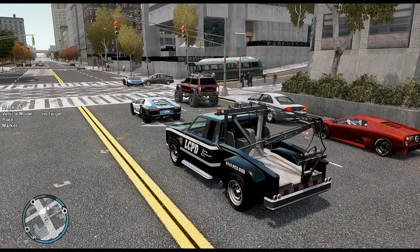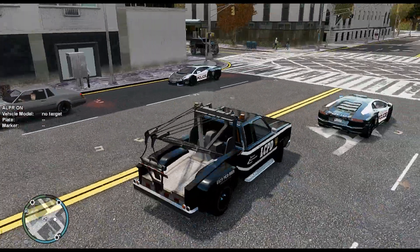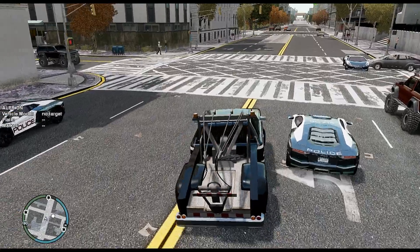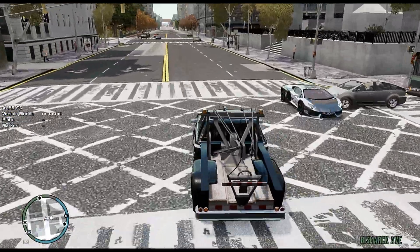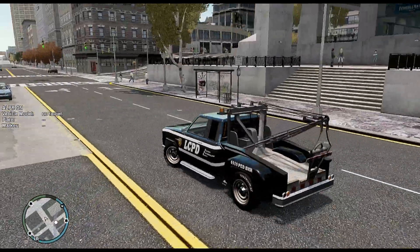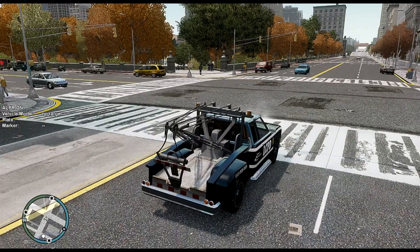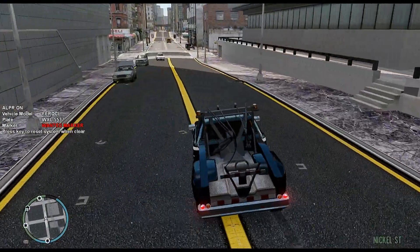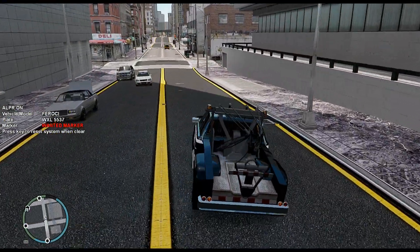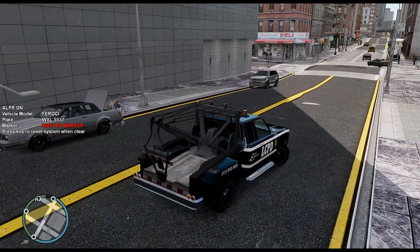So we're just going to use my license plate read mod. We're going to tow parked vehicles that are wanted and have criminal history and stuff like that. So we're pulling up to a Furiosi with a wanted marker, as you can see from my license plate read mod.